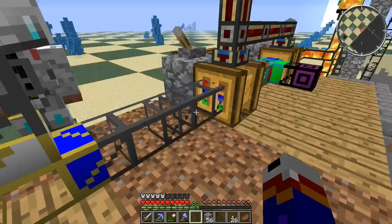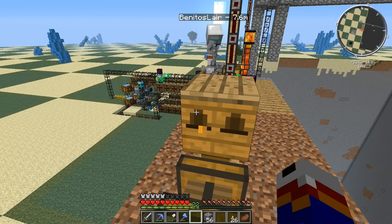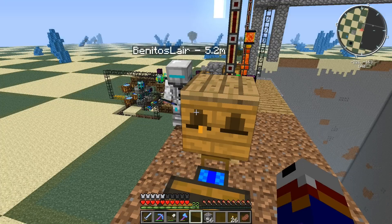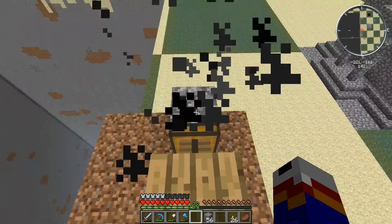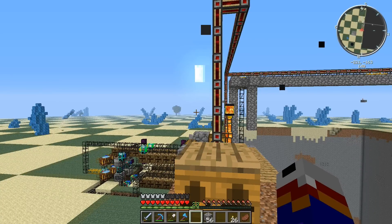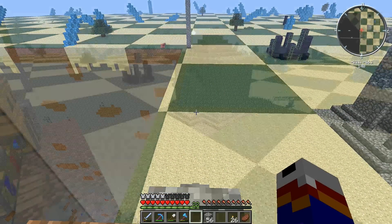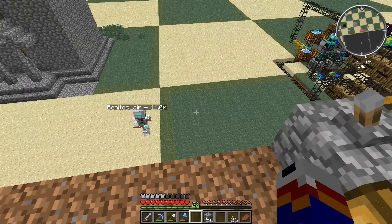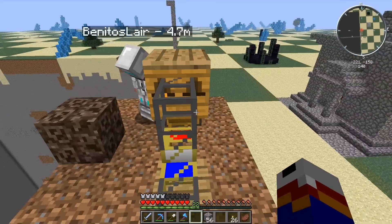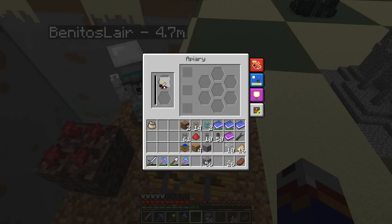Throw the bee back in. Do we need a cactus? Oh no, we need nether wart. Okay, let's get one. I've got quite a bit if you need it - I haven't collected any. You only need one block so it's not too bad. I've got loads of soul sand because I need that for other things as well. Benito has the flowers required by the bee - nether wart and soul sand. Nether wart is the flower. Okay, that's there and we just put it in and run.